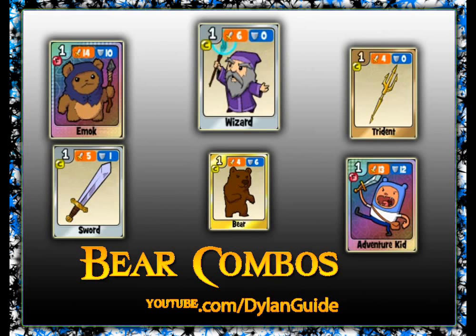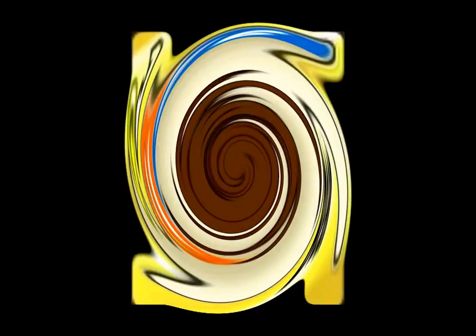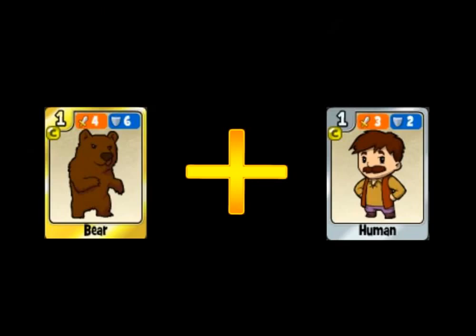Hello, little Archimist players! My name is Dylan and today I will show you the beer combos. So let's check out: if you combine beer with demon, you will get Zombie Beer.